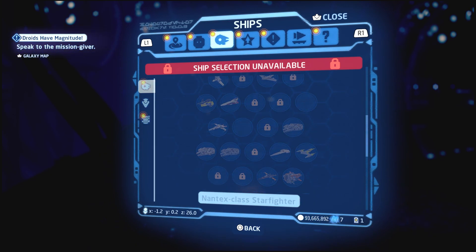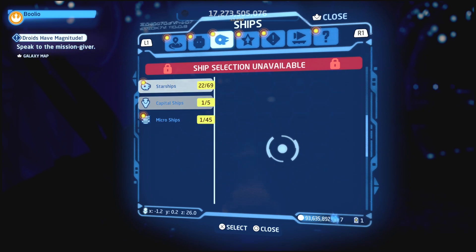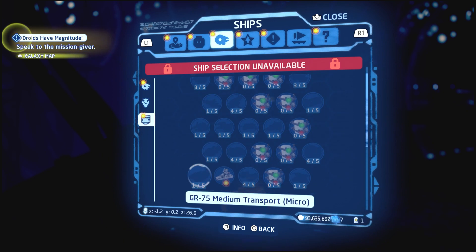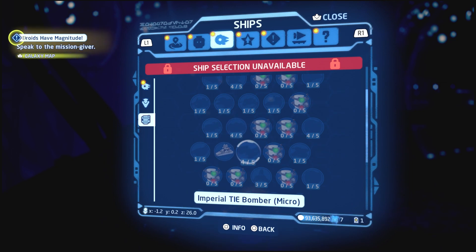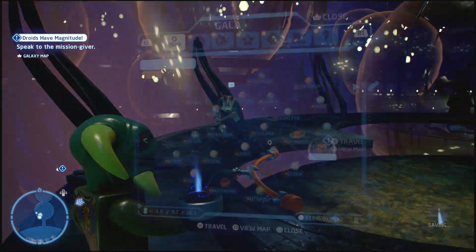There's still a lot to unlock here. We'll basically save the ships for different videos after we finish unlocking characters. Some of these I can actually get but I'm missing one — it's four out of five, four out of five. All right, let's go to Tatooine.